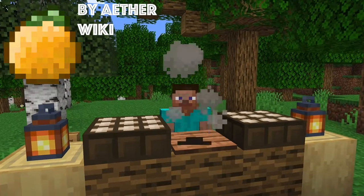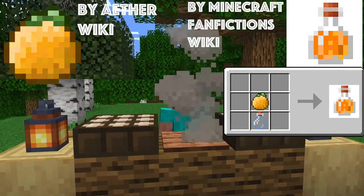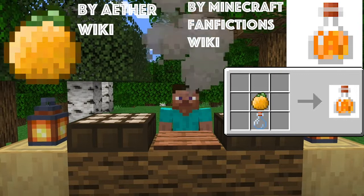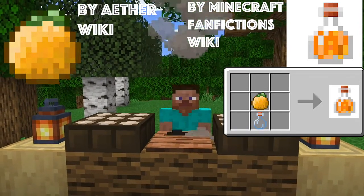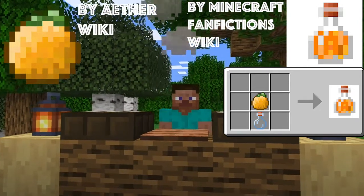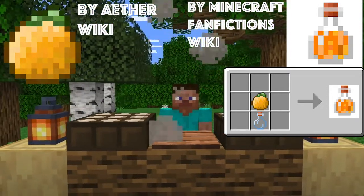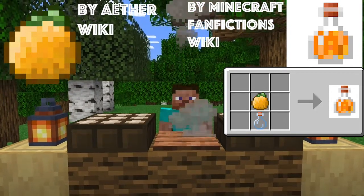Also, you can actually craft orange juice with oranges — it's just a bottle and some oranges. Orange juice does recover some hearts, but one cool thing it will do is attract animals to you. When you're trying to get near an ocelot to get a cat, it won't just scurry away at first sight of you — it may come a little bit closer for a longer period of time, making it a lot easier to tame different animals.